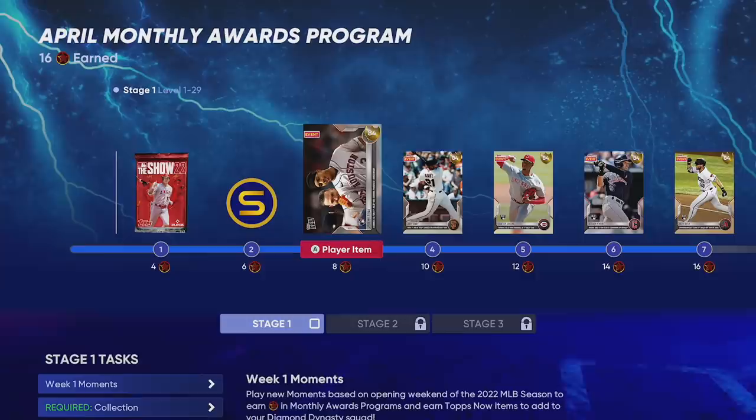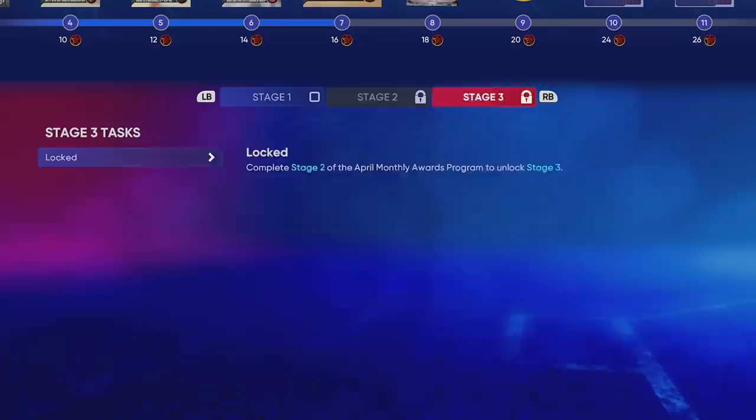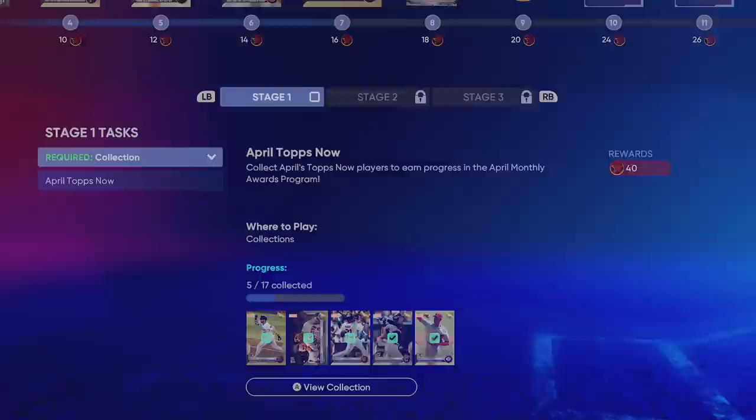There's a bunch of gold cards here that you can unlock — Jeremy Peña, Joey Bart, Hunter Greene, Stephen Kwan, and Seth Beer. To get these five gold cards, you go down to the Player of the Month program, which is broken up into three stages. Stage one is what we currently have — you get two points for each moment you complete. Once you have all the players unlocked you can go down and collect them into the April Topps Now set.